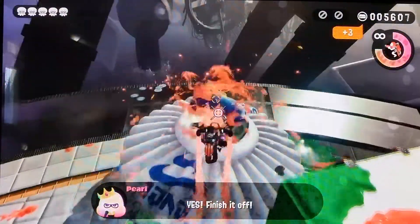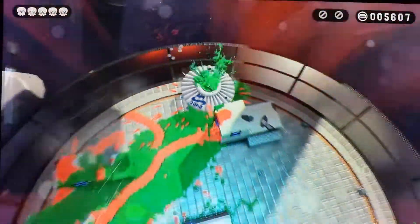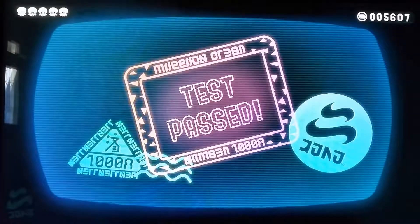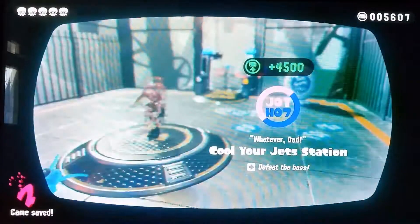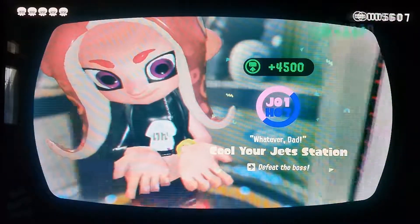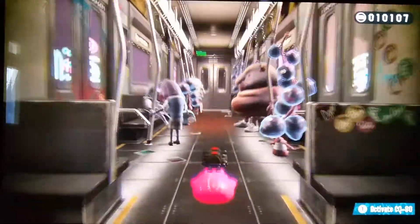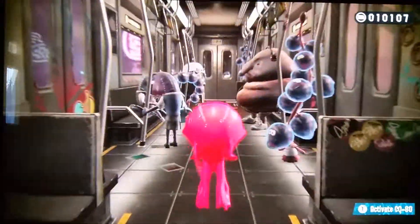You get 4500 once you finish, but 3000 was already taken away. You actually get a little bit more than 1500 because once you kill an octarian you get some additional CQ points. That is how to get CQ points fast in Splatoon 2 Octo Expansion.